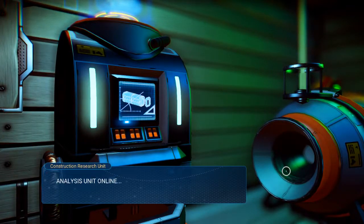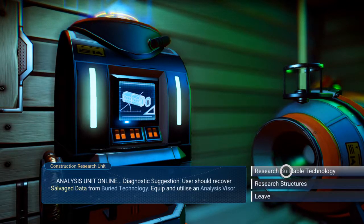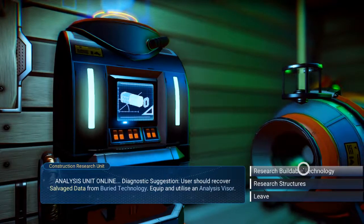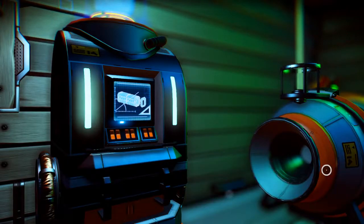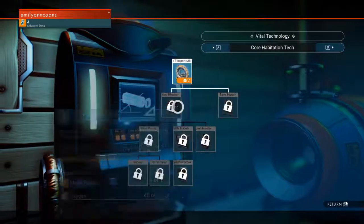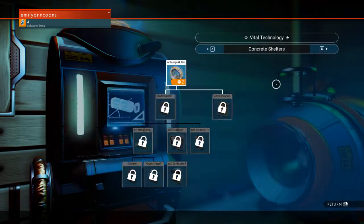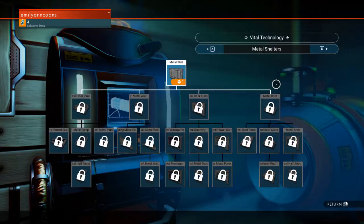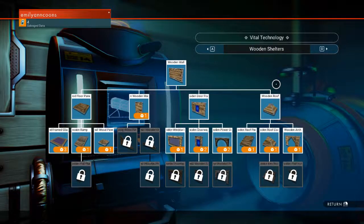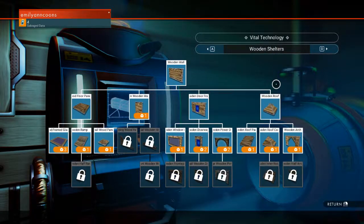Construction research unit — analysis unit online. Diagnostic suggestion: users should recover salvage data from fairy technology, equip and utilize an analysis visor, research buildable technology. Oh yeah, here's the new UI — this is cool! I saw this when I was on my older file. I saw that there's all kinds of new tech you can get, and there's a whole new UI here that you can do, and I think this is fantastic. I seriously love this.